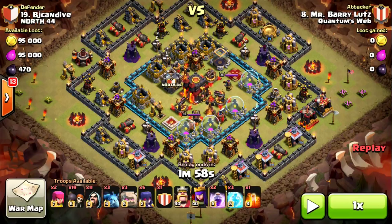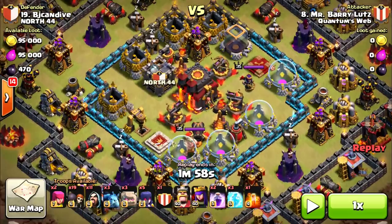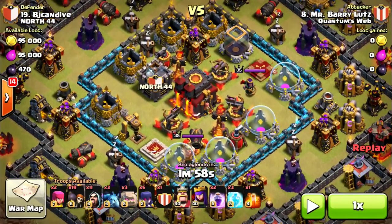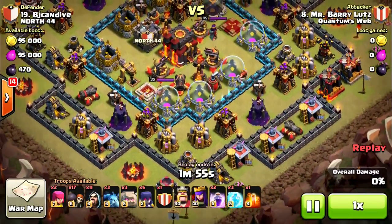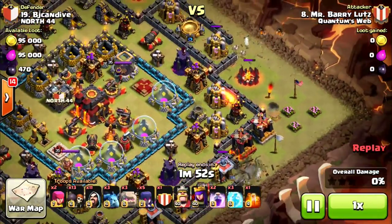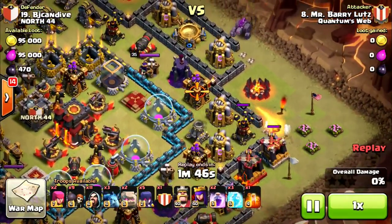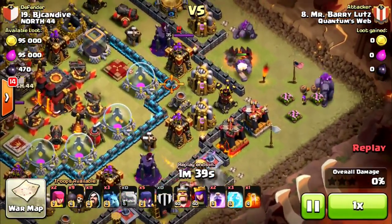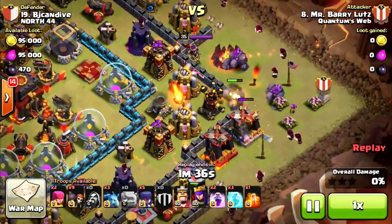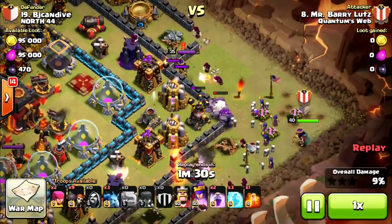First up, we have me on the defense and we have Mr. Barry Loltz going ahead and trying to see what he can do against my base. I chose not to go with an anti-three-star base and opted for a single target in front of a tower — I like to be a little bit more risky. This guy's using GoWiWi here. He probably sees I have that single target — he's coming in from the side. Two wall breakers go down to that spring trap, which was awesome. He's going to use a lot of wall breakers to get through. Three golems are going to come in on the side. The queen is going to start hitting the golems — she's easily lured out on this base.